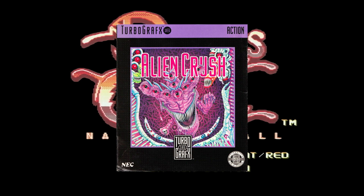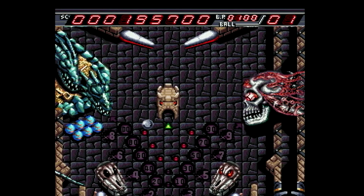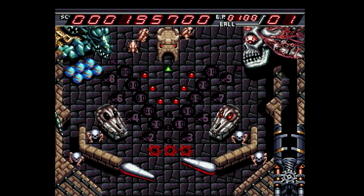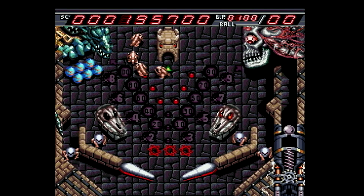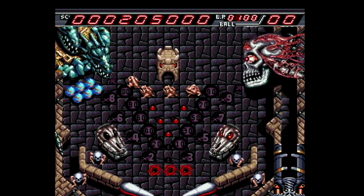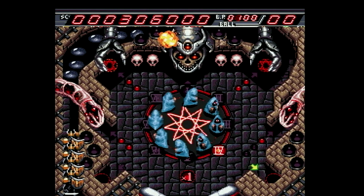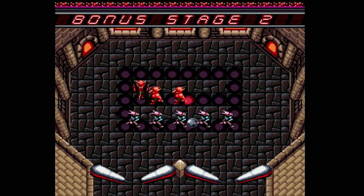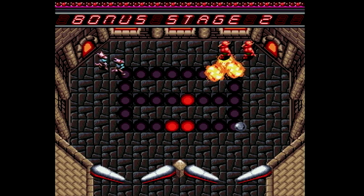Alien Crush was already announced for the console, but I still want to go ahead and underline that and pair it with Devil's Crush. You really need both of these games — they're both big-time no-brainers for the TurboGrafx Mini, especially if you're going to include one of them, you really need to include the other. They're both so unique and crazy with how they take video pinball and make it so much more than that, with insane bonus levels, super interesting artwork, and some absolutely outstanding music that really makes them remarkable even today. Other than maybe the Bonk games, both of these pinball games should be top priority for Konami, and they really show off the diversity of the Turbo's library.